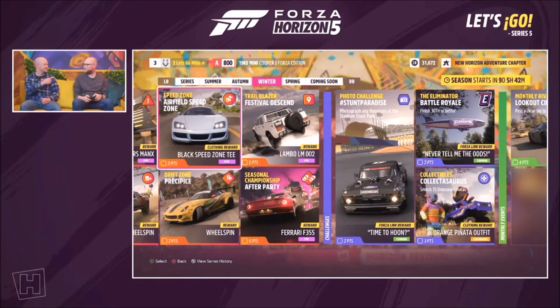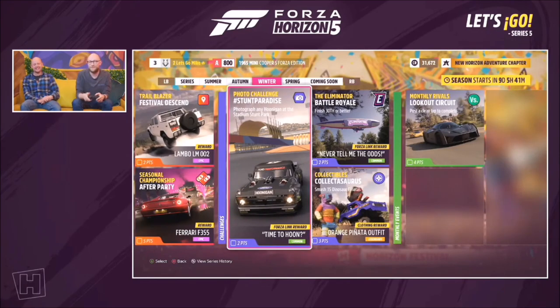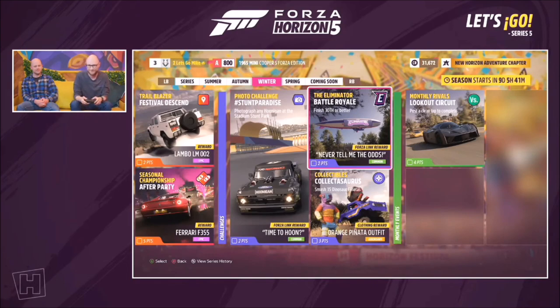Trailblazer is also a favorite PR stunt type. There's a photo challenge: hashtag Stunt Paradise — take a photo of any Hoonigan at the stadium stunt park. The new collectible this season is the full piñata outfit set. You need to smash piñata cars and dinosaur-in-car collectibles called dinosaur piñatas; smash all of them and you'll get the outfit, but make sure you also do the Event Lab for the head piece.